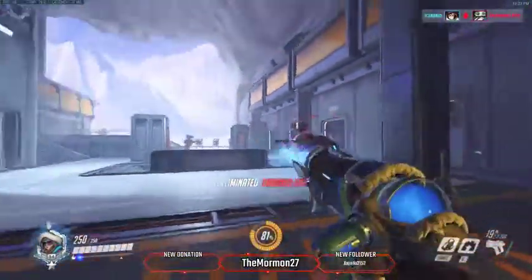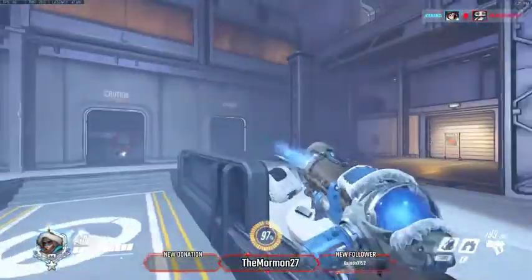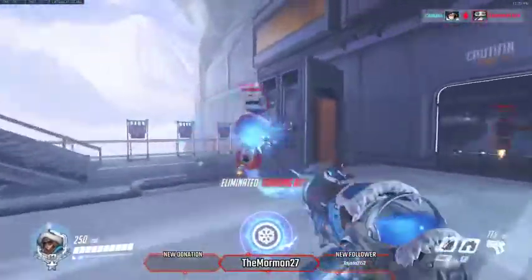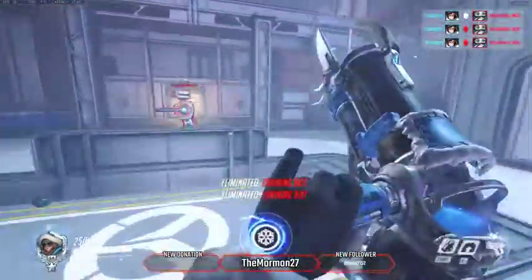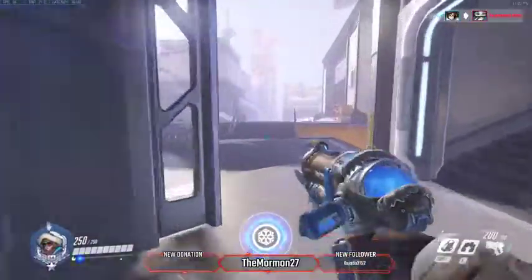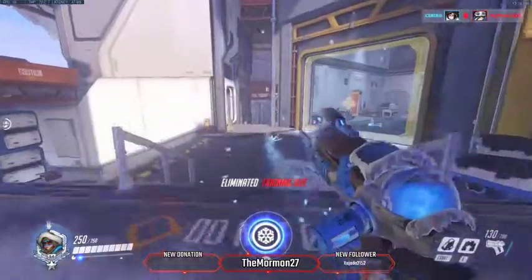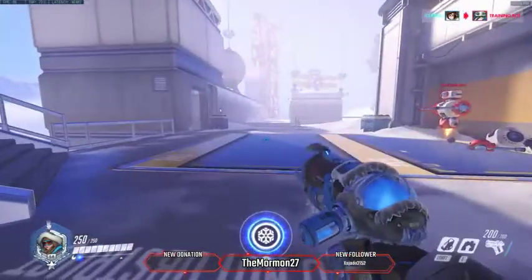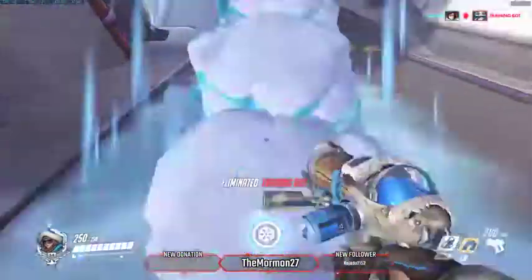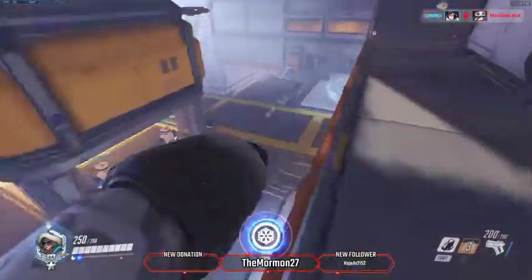Your beam is a projectile so you have to put it a little bit in front of them to tighten it. Also, while somebody is frozen you can do a double headshot if you do it correctly. Because of the projectile, the last little bit of the ice will freeze them and you can get two headshots. Walling needs to become second nature - you just need to know where to place the wall and have it ready.